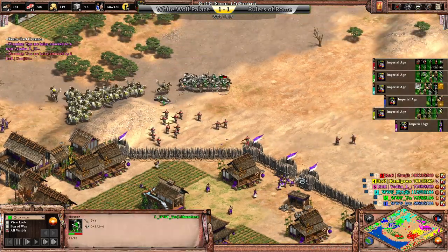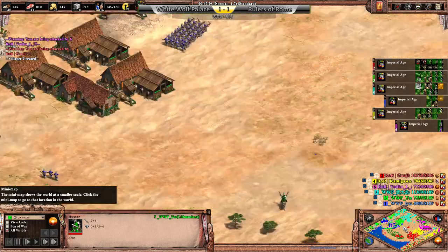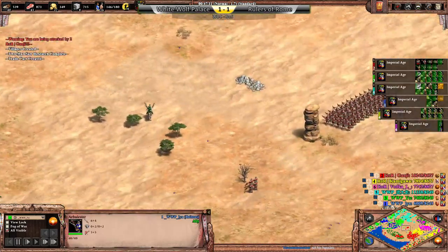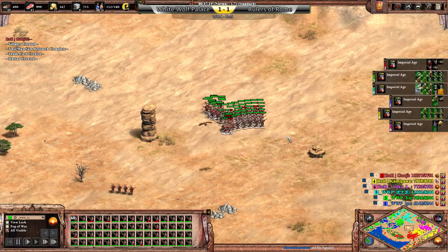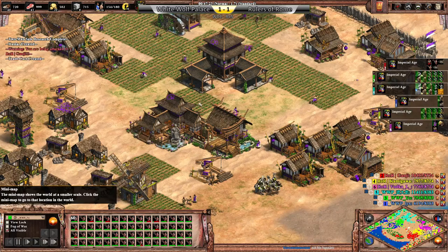Do it yourself, Farimba. Looks just chilling at home. And look at all these arbalests from Ganji — he has a full control group of 60 of them right here, but just not doing anything with them right now.